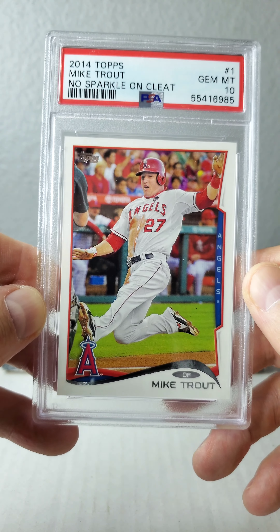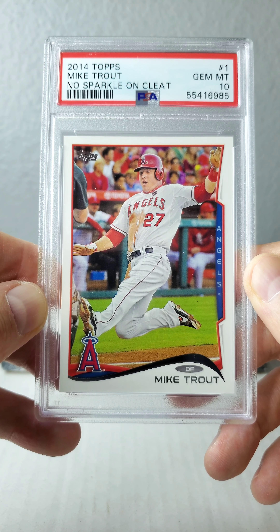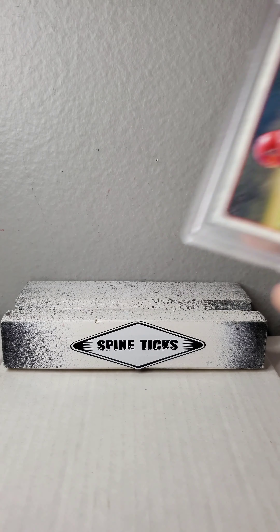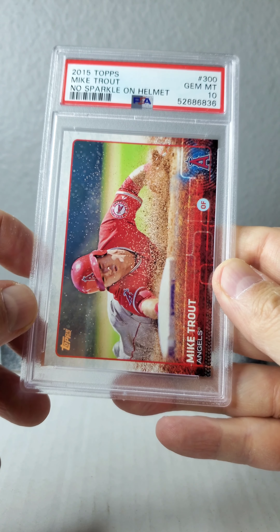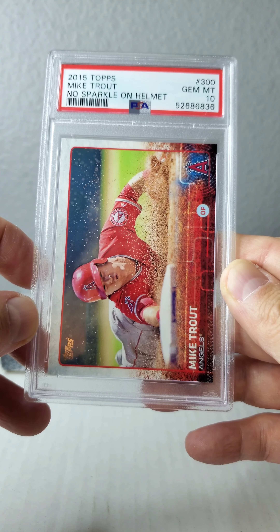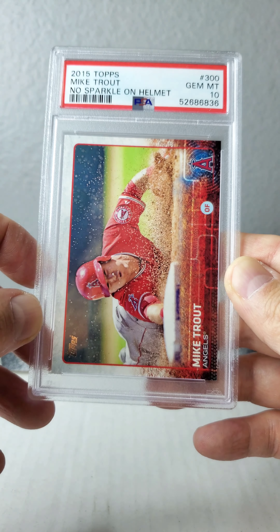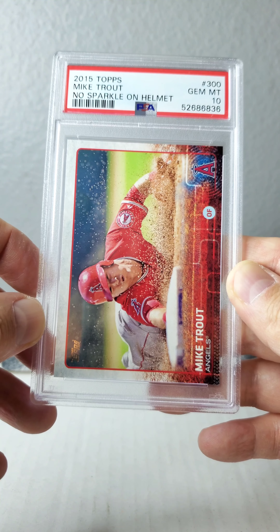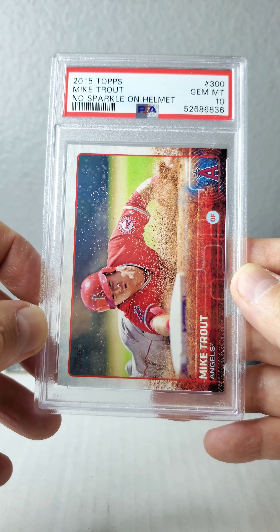Here's the 2014 Topps, no sparkle on cleat variation, and there's the back. You could send your raw card in for grading, or if you're like me I usually look on eBay for someone who's done that work for me. But the first batch of that year's PSA 10s are a little bit overpriced because sellers know we're trying to buy this to rank up again.